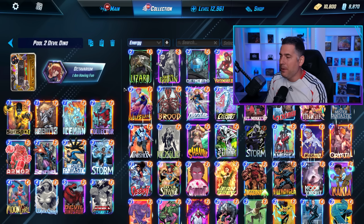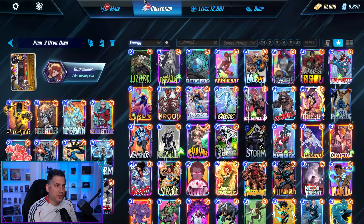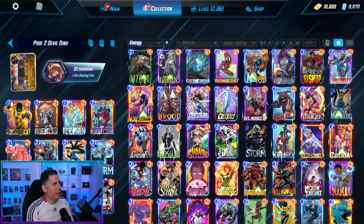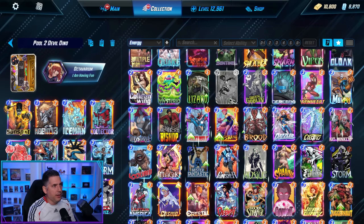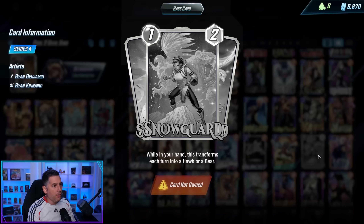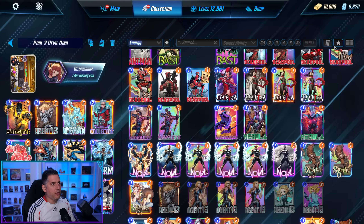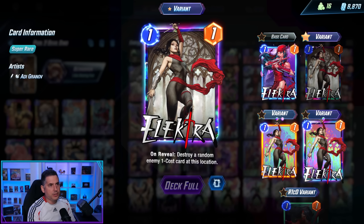Something else worth noting about this PC launch is that they've wildly improved the collection screen. You can see at the top which cards you don't have — for instance, hitting this button reveals you don't have Snow Guard. This button shows only your favorited variants, and if you unclick it, you see every variation of every variant. So if you click on Elektra, you can set that as your favorite version, and hitting the favorites button will only show that version.